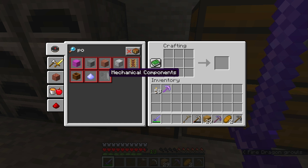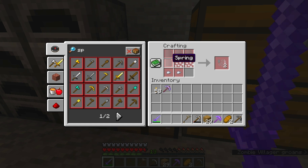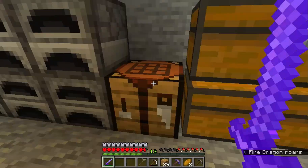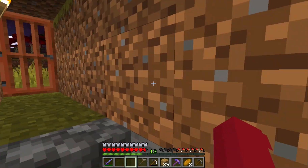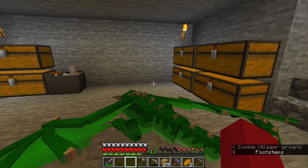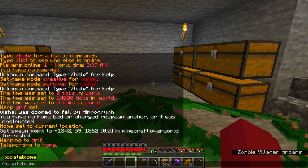Smoke powder, mechanical components. How do we get hardwood iron? Apparently the pyramid is supposed to have the item but it doesn't look like normal pyramids, so I'll go there. I'm going to do slash locate biome to find a pyramid.